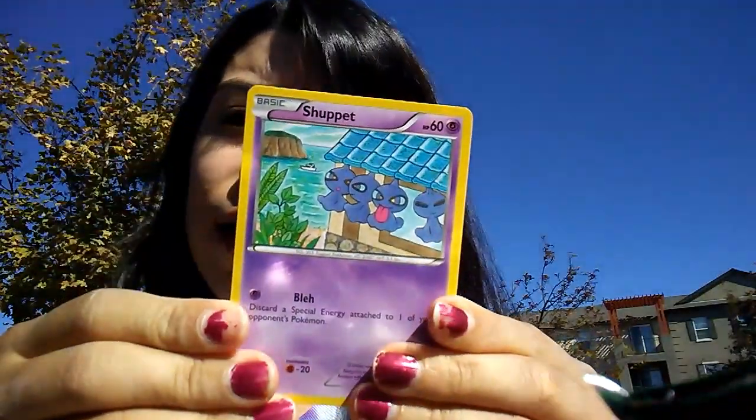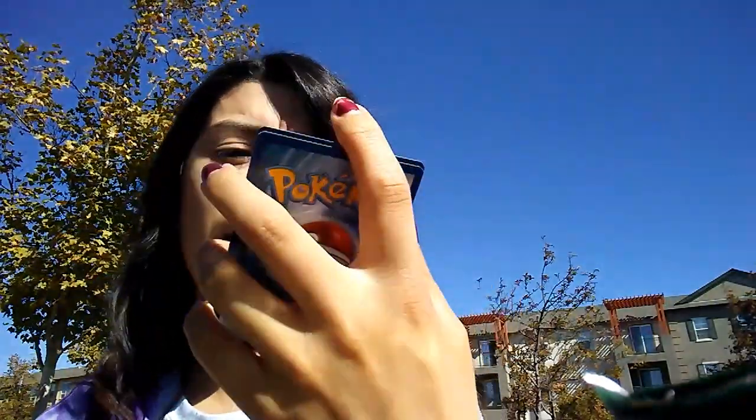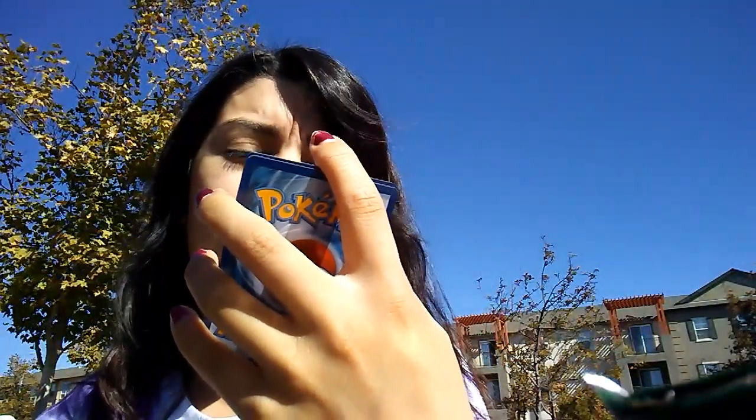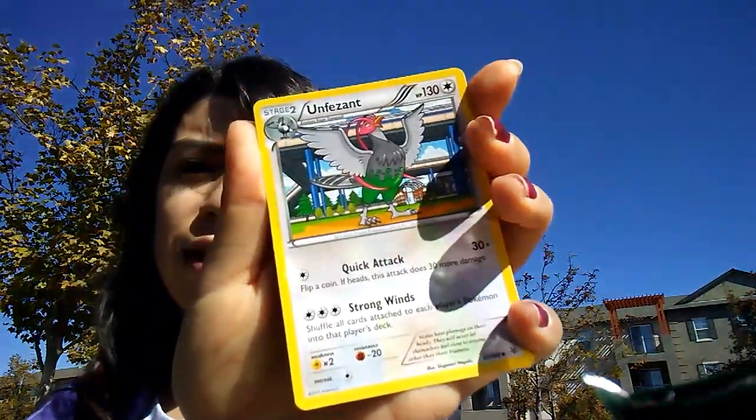On this one I got a Shuppet. Oh, I got a holo Togekiss and an Unfezant. So that's cool.